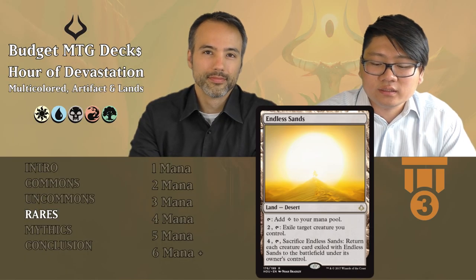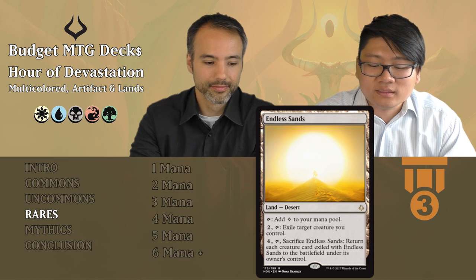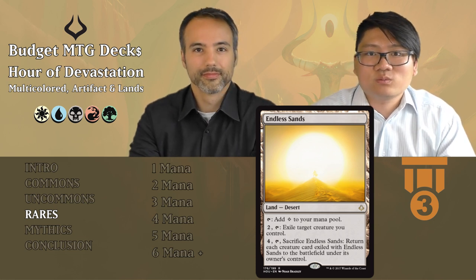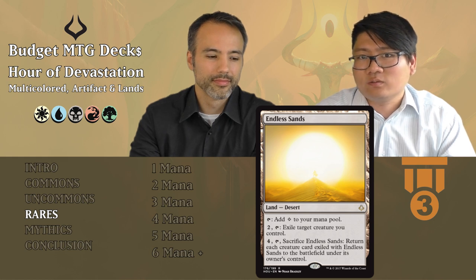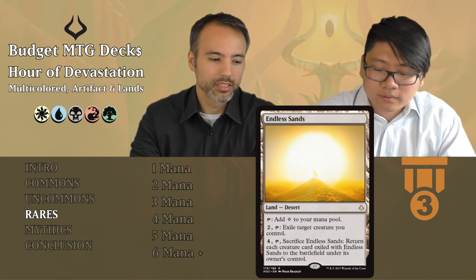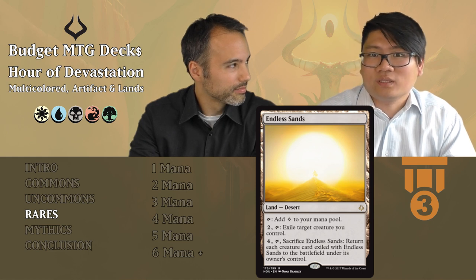Those are the uncommons — let's look at the rares. The first rare is Endless Sands: a desert that taps for colorless. For two mana, tap to exile a creature you control. For four mana, tap and sacrifice Endless Sands to return each creature card you exiled with it to the battlefield under its owner's control. It's tier three — it can sometimes save your creature from removal and get it back later, but you need to keep three mana open for the response, which is too much of an ask. It's a filler that probably won't do much.